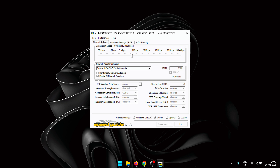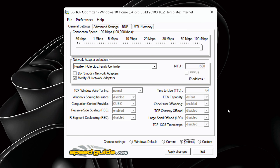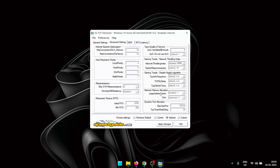Once TCP Optimizer is fully loaded, first make sure the 'Modify All Network Adapters' box is checked so that all changes will apply to every network adapter on your PC. Then go to the connection speed slider and drag it all the way to the right to ensure maximum speed. To apply the most optimal settings for your hardware, go down to the 'Choose Settings' menu and click the 'Optimal' button — you'll see a bunch of settings change, including in the Advanced Settings tab.